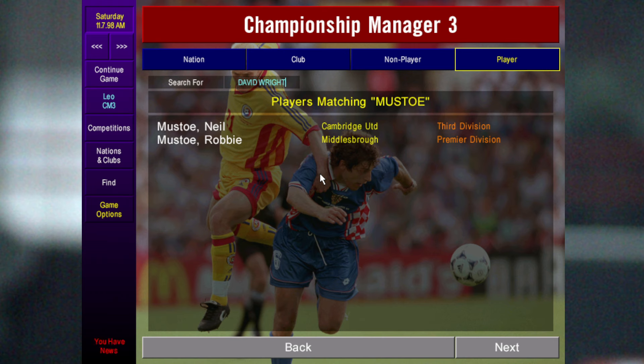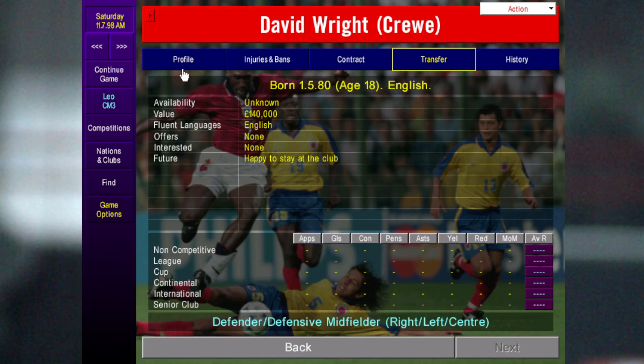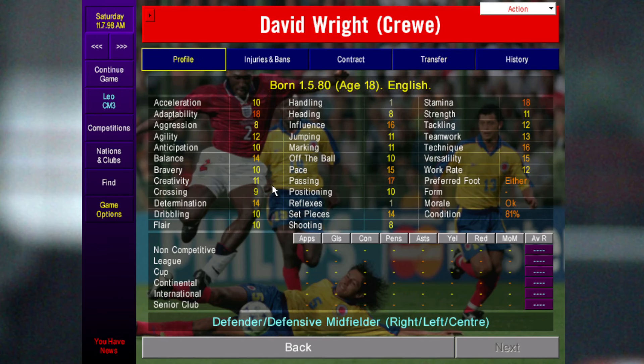David Wright starts at Crewe. As you can see, he's already a very good utility player who can play anywhere in defense or midfield. He's valued at 140k so you're probably looking at around half a million for him unless he becomes unhappy, but he's always worth putting on the shortlist.